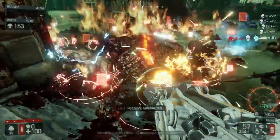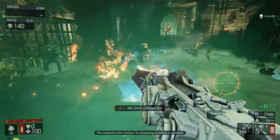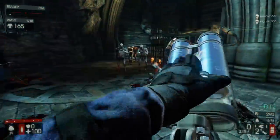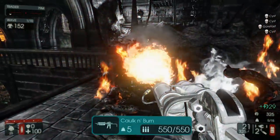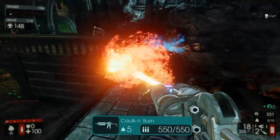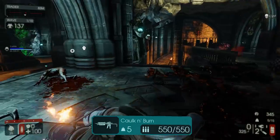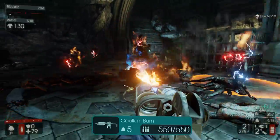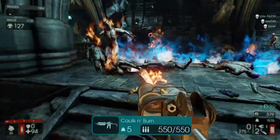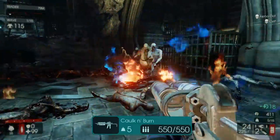That pretty much covers all the skills. Now let's talk about the weapons. The first weapon is the starting weapon for the Firebug, the Calk and Burn, and it's actually a pretty good weapon. It's amazing at killing all of the weaker Zeds but starts to struggle a bit when you introduce medium Zeds like the Husk and Gorefiend. The ammo is great and I would usually use this for around three waves then sell it and move on. One tip: don't constantly spray flames — do it in little bursts to save ammo throughout the game.